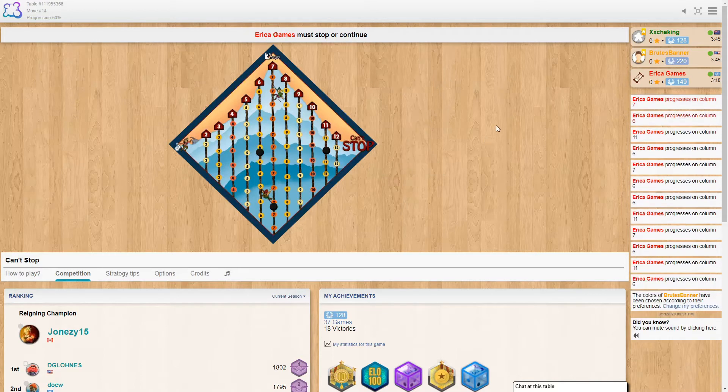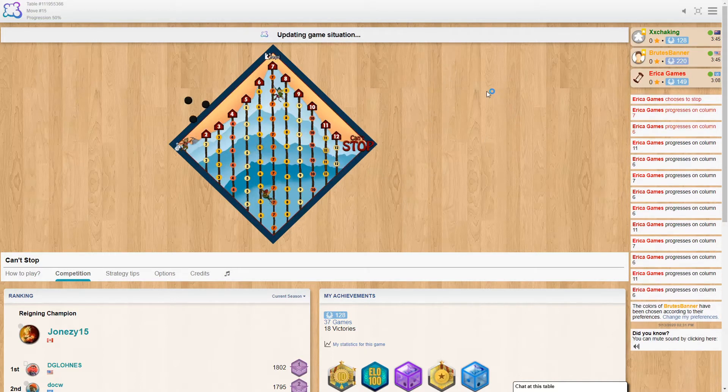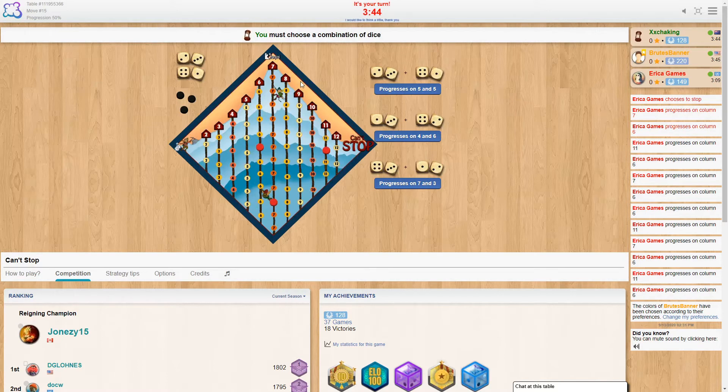We'll be teaching you a bit about how to play as we go along. Erica has started us off and gotten off to a nice start, heading up those ropes to the top. Now it's our turn - we've got our three markers and we get to choose which ones we're going to go up.